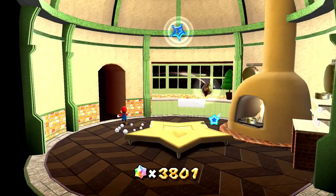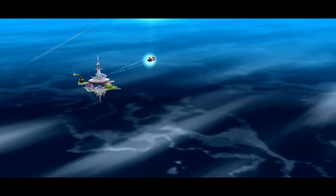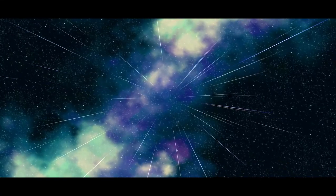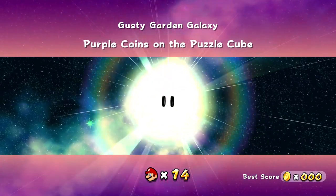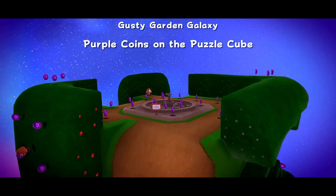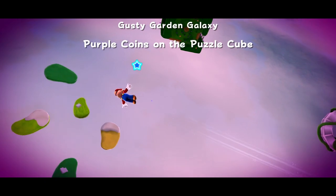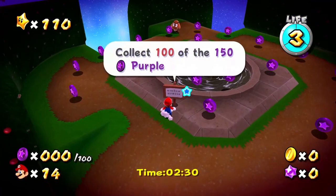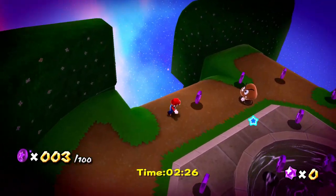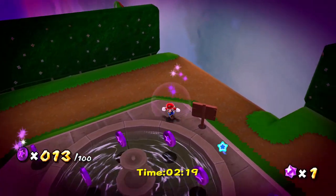Now that we're back in the bedroom, we can do the Gusty Garden Galaxy — this one should be fun. I really liked this galaxy with its theming and how the levels played out. So we'll see if the purple coin one is just as enjoyable. Purple Coins on the Puzzle Cube — maybe we'll have to be solving puzzles while grabbing purple coins. Quite the maze to get through, there are so many of them. Will this be another timed one? You have two and a half minutes to grab all the purple coins. Collect 100 of the 150 purple coins — so once again, we don't need to find every single purple coin.